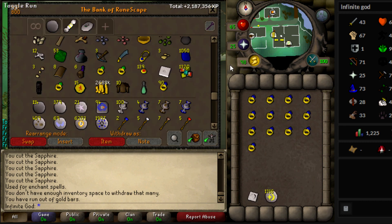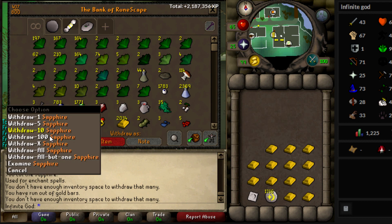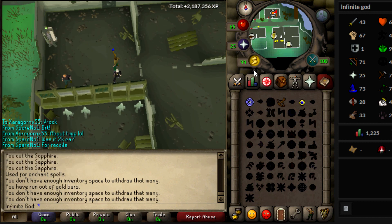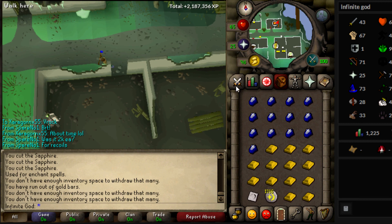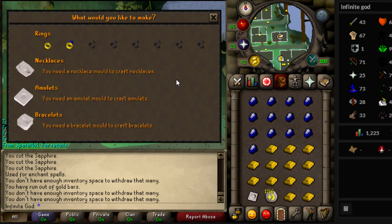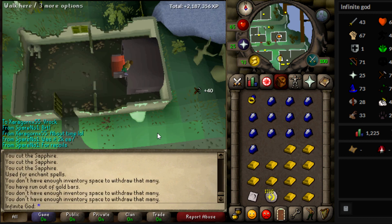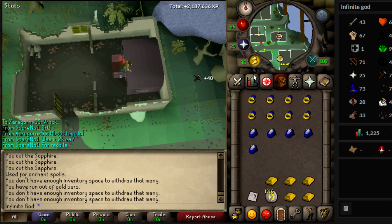As you can see, I start out with 100 run energy, I go here and I'm back at 100. So it stays exactly the same, going down about 10 run energy and then back up again. That's basically all you have to do: buy yourself some sapphires either cut or uncut, buy yourself gold bars, make them into sapphire rings, and then enchant them into rings of recoil.